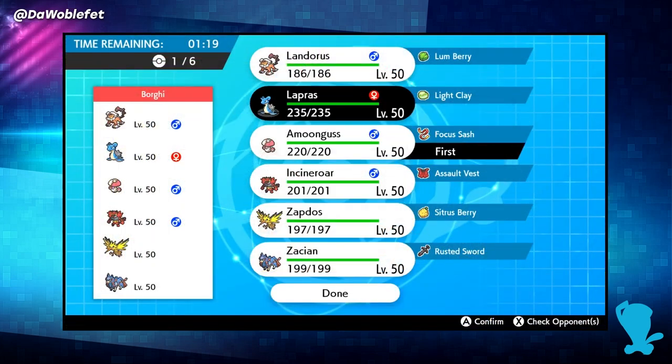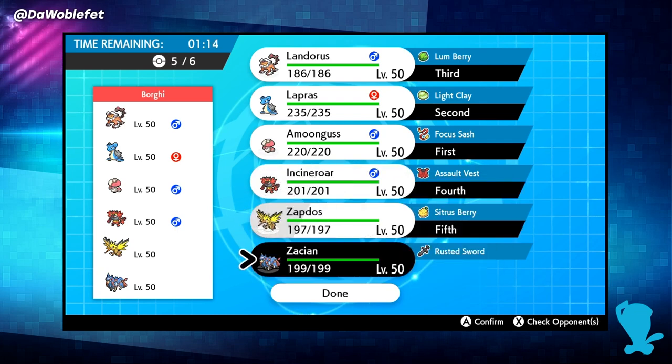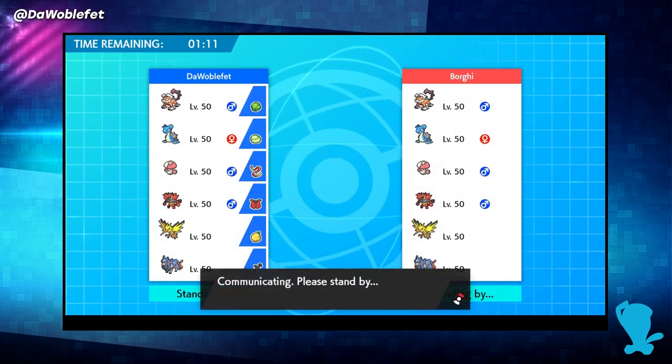In Generation 8, Dynamax was thought to throw a wrench into these calculations, since you get extra HP from Dynamaxing. However, Dynamax has no impact at all on timeout situations.